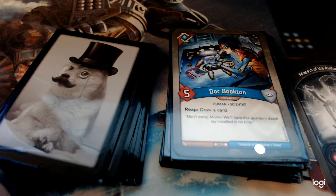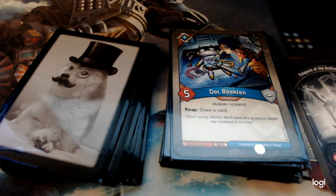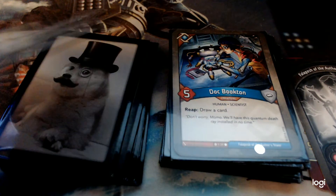Doc Bookton — power five creature, human scientist. Reap to draw a card. I almost never get to reap with Doc Bookton — people seem really intent on killing her fast. But that is a nice powerful ability: gain an Amber and a card. That's strong.